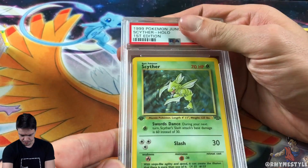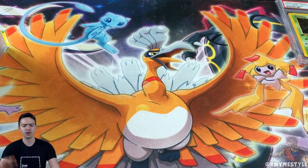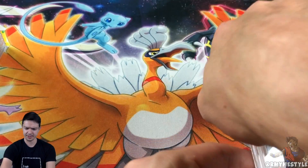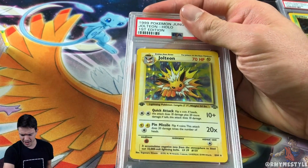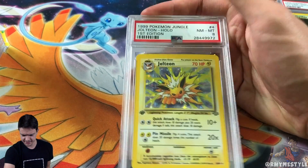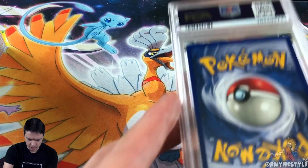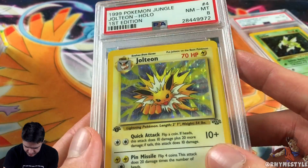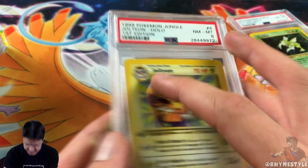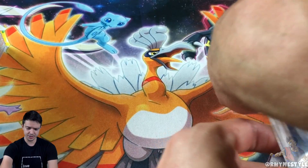Next one — Scyther. It's an 8. I'm only going to look up the population for nines and tens because there's no point in looking at the others — it just gives me a lot of 'why did I buy this?' And it's an 8 — wow, two 8s in a row. I thought this was a good card. It probably got an 8 because of all the scratches you can see. Those scratches kill the scores on these cards.